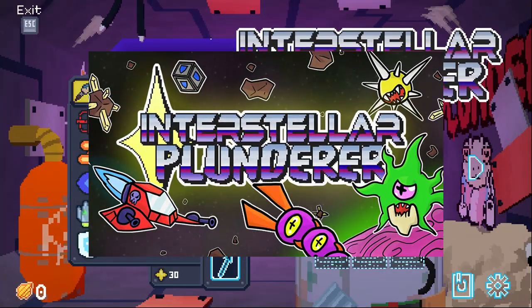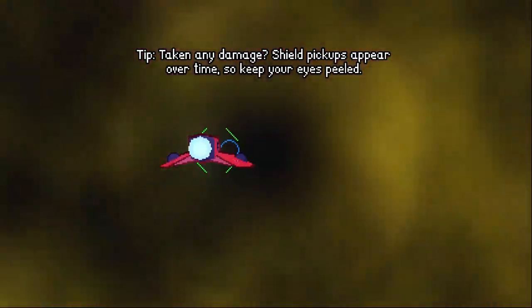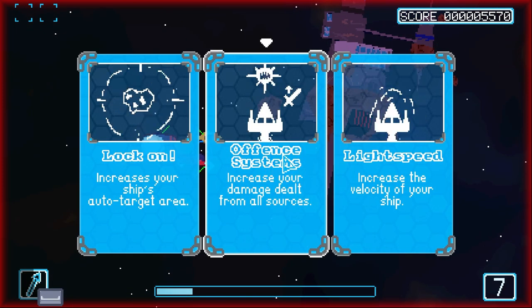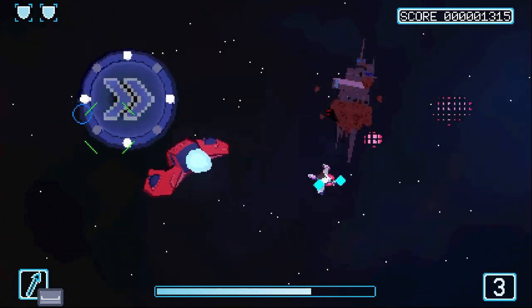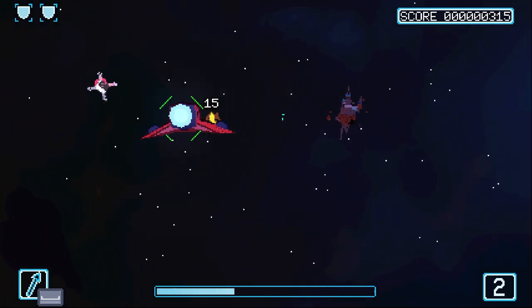At its core, Interstellar Plunderer brings together the classic shoot'em up style we all grew up with and mixes in modern roguelike elements that keep you coming back for more. The controls are beautifully simple — just move your mouse to aim and your ship automatically fires when you've got an enemy in your sights. It's intuitive enough that anyone can pick it up, but don't let that fool you. This game knows how to keep you on your toes, especially when you're facing off against some impressive boss battles.